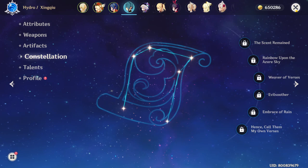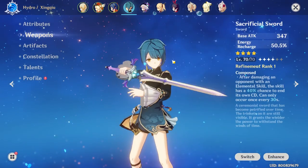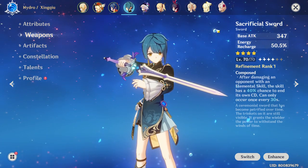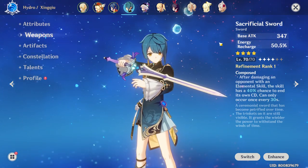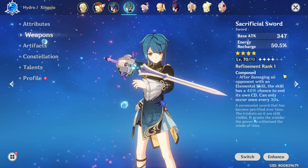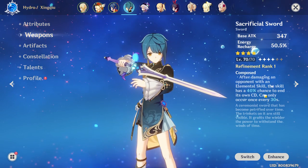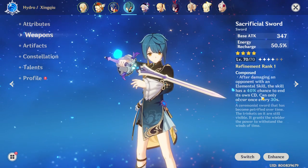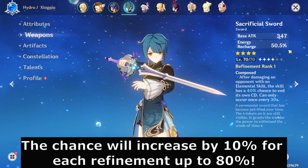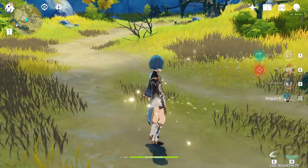All in all, Xingqiu is a pretty fun character to work with. In terms of equipment, I currently have the Sacrificial Sword on him — this is the best in slot for Xingqiu. I don't think there's any sword that comes close to this. Number one, this lets Xingqiu spam his E. If he damages an opponent with an elemental skill, there's a 40% chance to reactivate the E skill again — can only occur once every 30 seconds, but that's more than enough. It also gives energy recharge, which Xingqiu really needs to spam the E constantly.